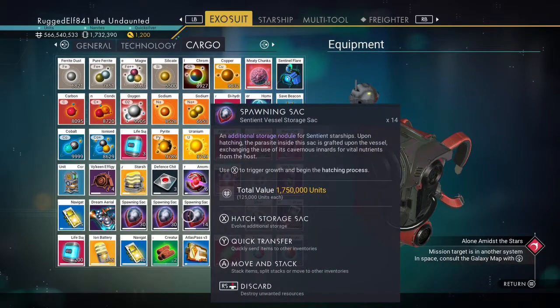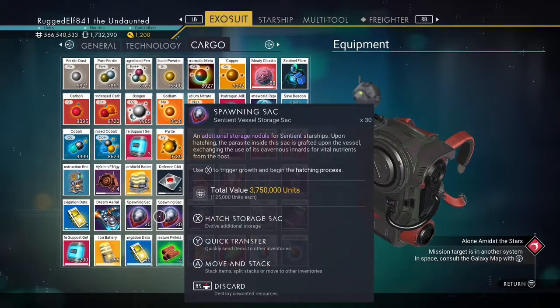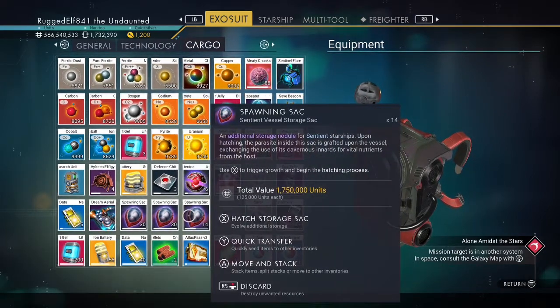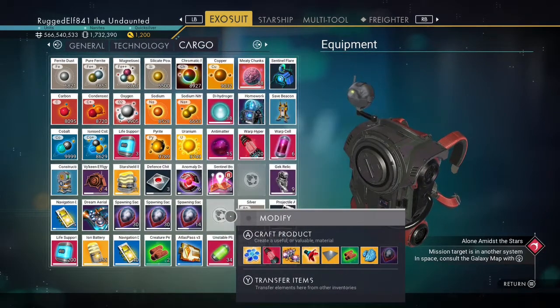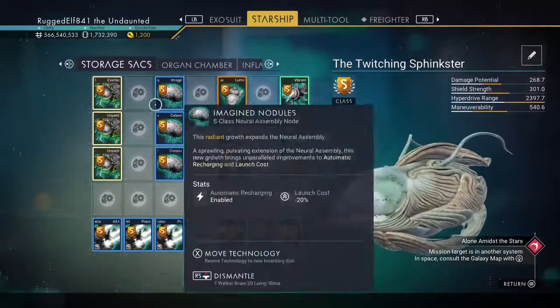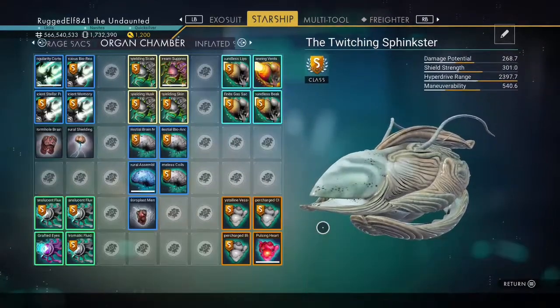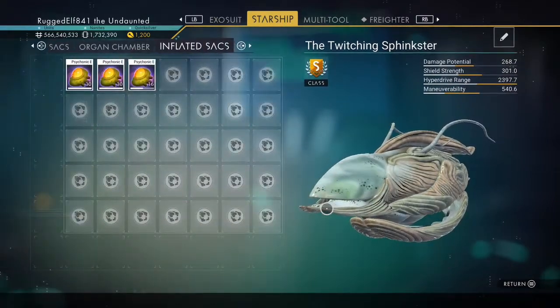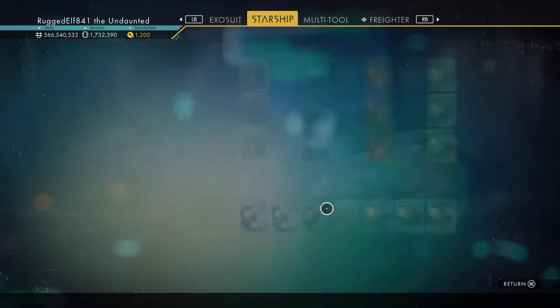What we're really looking for is a spawning sack. If you have these in your inventory when you've got a living ship, you can hatch these spawning sacks and add space to your ship — you can get all of your slots open.